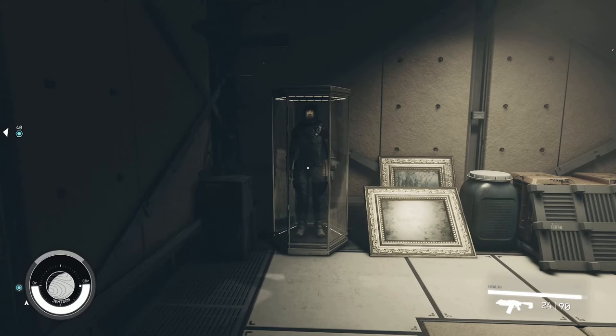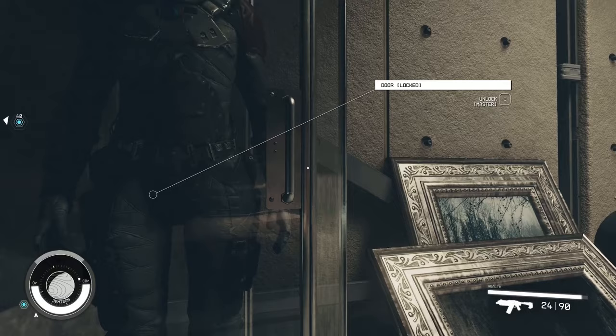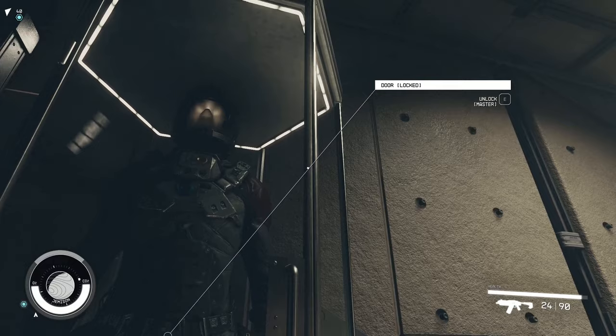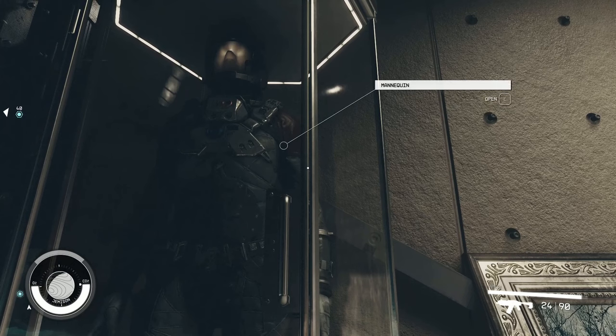What you need to do is crouch and very slowly, very slowly go towards the door, and after that just slide your mouse. You will see a crack — a small crack — and if you point your cursor right there, you can get the suit.